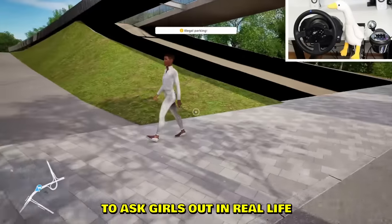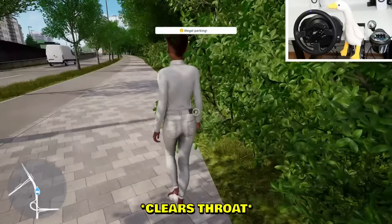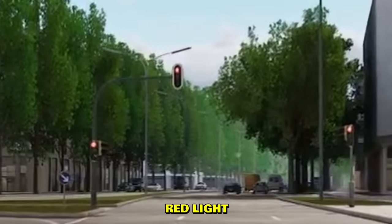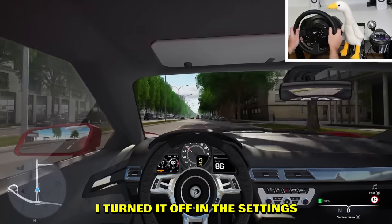There are pedestrians walking as well. Pedestrian, come over here! It's a lady. Guys, you shouldn't be afraid to ask girls out in real life — this is how it would go. Hello? Okay. Drive to a drugstore — I love drugs! Red lights, obviously gotta stop, but rules don't apply to us. Actually they do apply — I turned it on in the settings, it's kind of annoying.